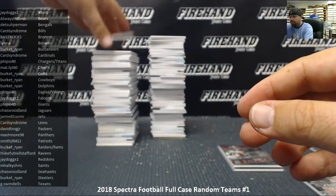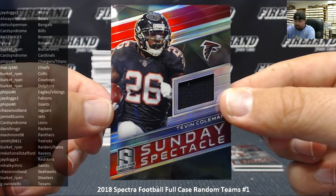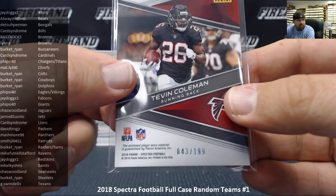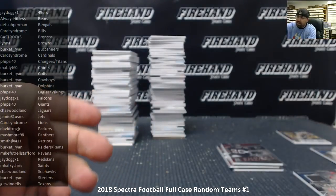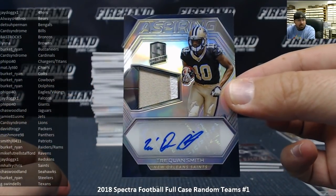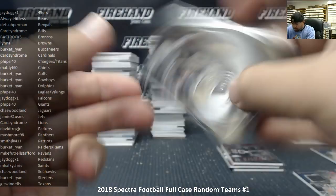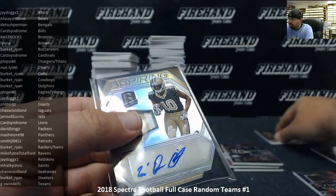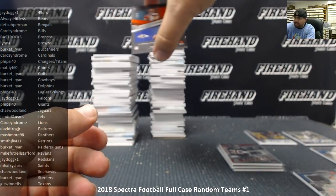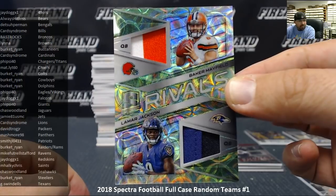For the Atlanta Falcons, Tevin Coleman Sunday Spectacle jersey to 199, serial number 43 of 199 — Falcons going to J-Dog. For New Orleans Saints, Traquan Smith aspiring patch autograph, serial number 136 of 299 — Saints going to M Hulky Chris. We got a Rivals dual jersey numbered to 25 — neon green Baker Mayfield and Action Jackson, two-color jersey pieces, Browns and Ravens. Browns going to Lynn A, Ravens to Mike Futrell Stafford — we'll put that to a round draw at the end of the break.